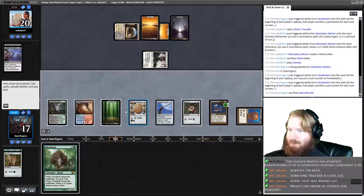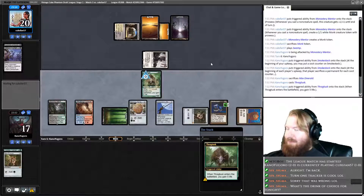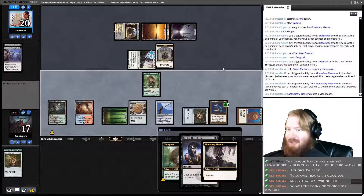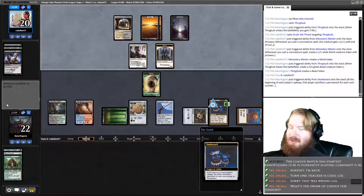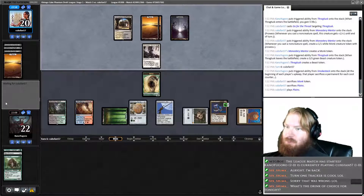Thragtusk is good. Play Thragtusk, gain five life. Opponent goes for the Throat — so it looks like they are Mentor plus kill spells. Opponent sacs two permanents.